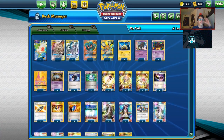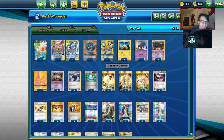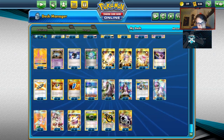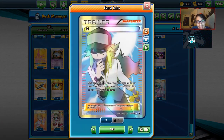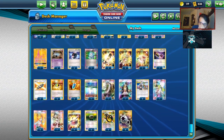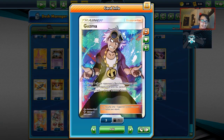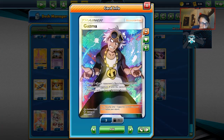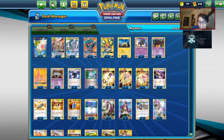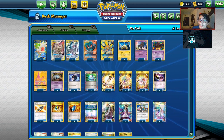We've got Ultra Balls, VS Seekers, Parallel City — I wasn't sure what Stadium to play; Sky Field could be cute, but mainly it's just something to grab with Guzma and Hala. Supporter lineup: two Juniper, one N, two Guzma and Hala, one Teammates. The N can come in handy if they knock out ADP. We've got a Guzma — probably want two just to knock out two GXs to win. Two Choice Band, two Float Stones, four DCE, two Double Dragon Energy. Pretty simple list, but this deck is pretty nuts. It could be a good ladder grinding deck. Let's go try it out.